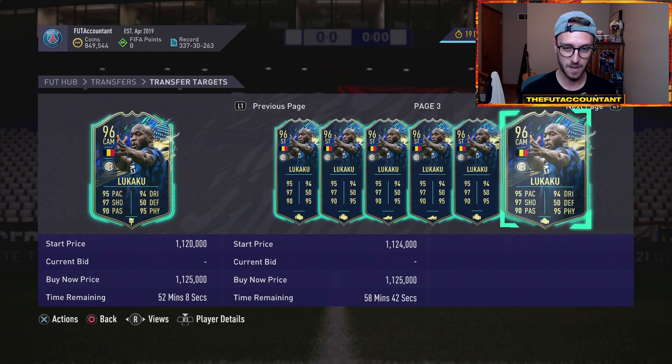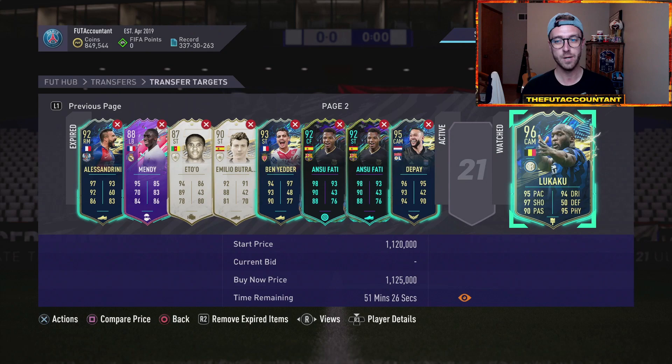If I see 1.1, if I had those coins I would buy the card — this is so cheap for Lukaku because he was 1.3 earlier. That's a very, very rare TOTS card on the market.